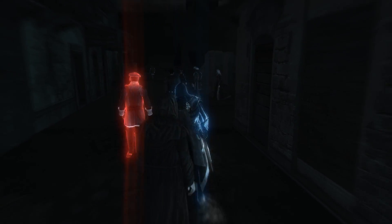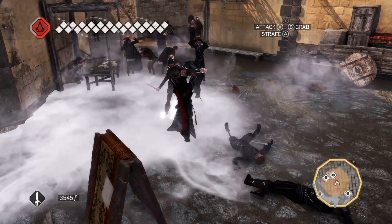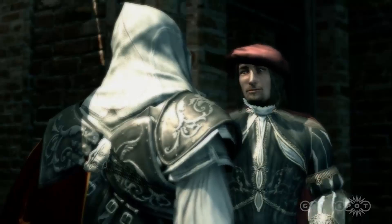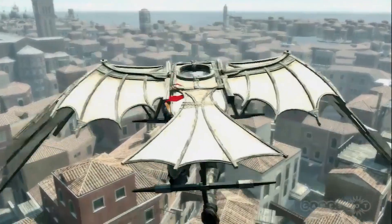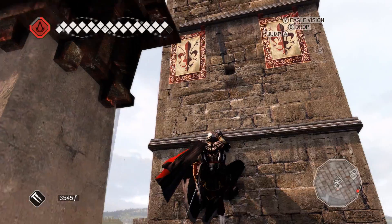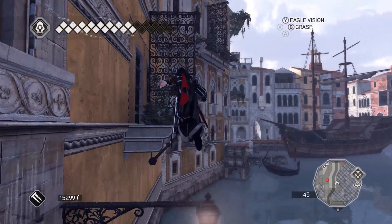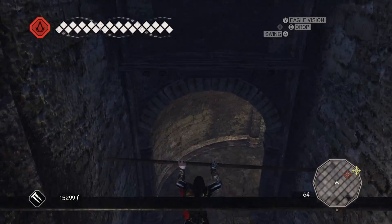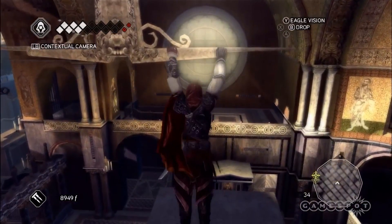You could now use Eagle Vision while moving, which was genuinely huge. Combat changed too, with new enemy types and moves, as well as new weapons and upgrades made available through the lovable Leonardo da Vinci, who also provided you with a flying machine. Parkour didn't change that much, but you could leap while climbing now to get some extra momentum, and Ezio could even swim. These parkour abilities would come into their own during the Assassin's Tomb segments — parkour puzzles that would reward Ezio with Altair's armour set if they were all completed.